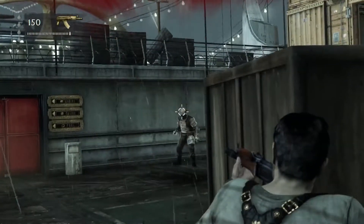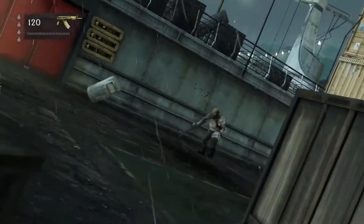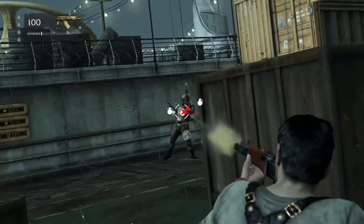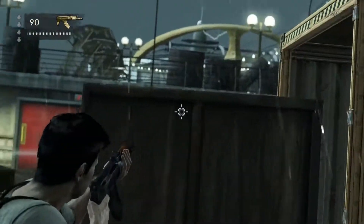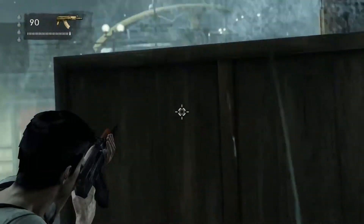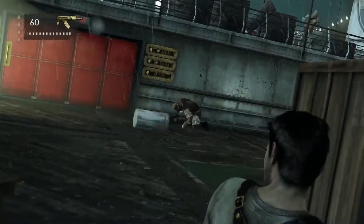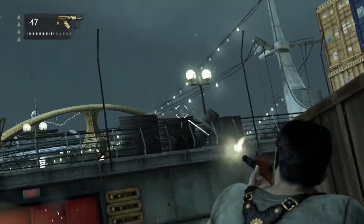What I did was throw two grenades instantly — just before the brute drops down — right where I know he will land, so he takes the full blast. Then I use the cover trick as best I can and just start spraying his face. He takes quite a beating as you can see, but just aim for his face and let your rifle rip.